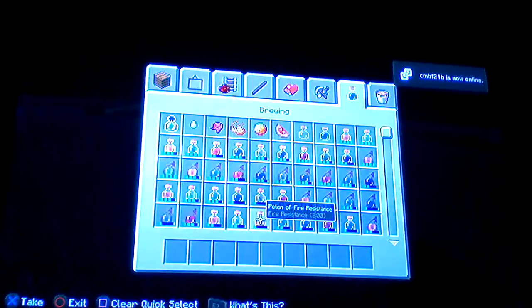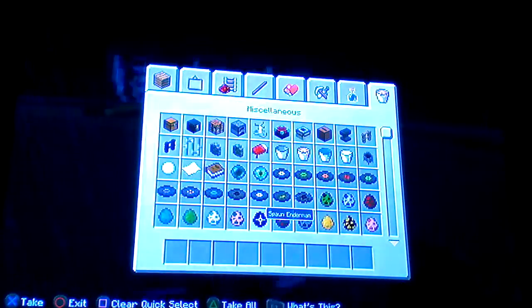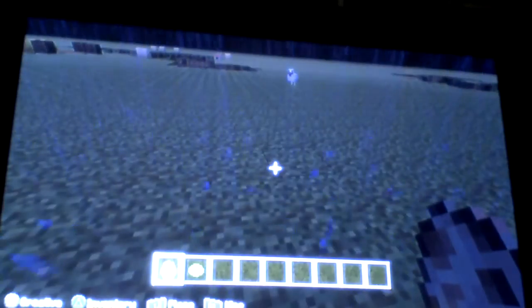So guys, what you need for this sheep glitch is, of course, a sheep and some green dye. And I'll be showing you what it does. And you're also going to need some leaves.